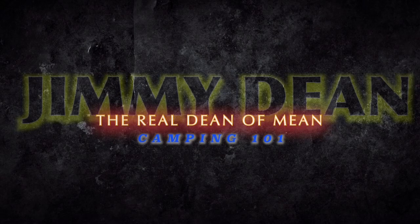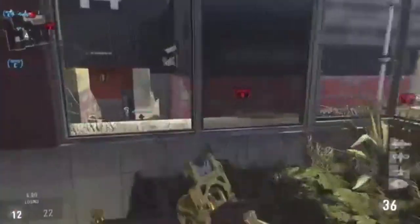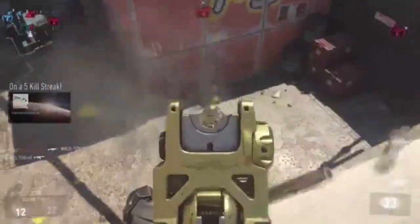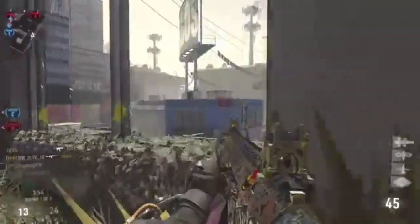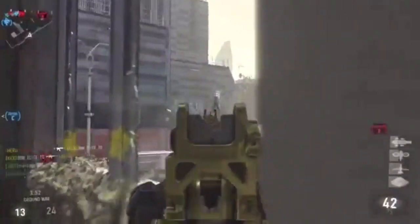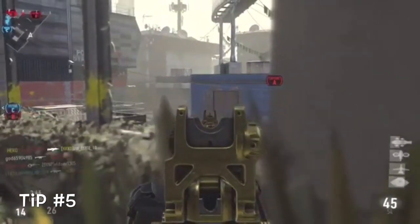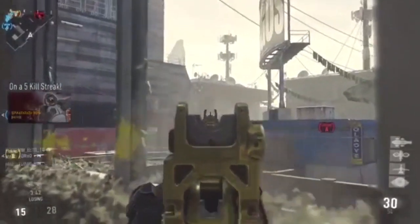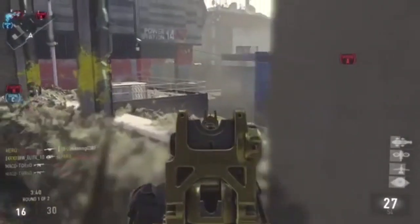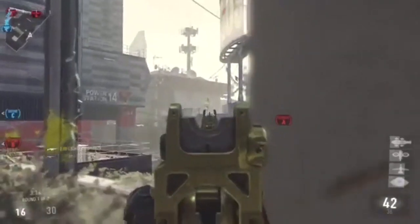What's going on, welcome back, it's your boy Jimmy Dean. Today I want to talk to you guys about two things. First off, how to kill a camper. Tip number five: get your killstreaks — bomb runs, assault drones, warbirds, missiles. All these are very effective scorestreaks that will help you kill the camper.